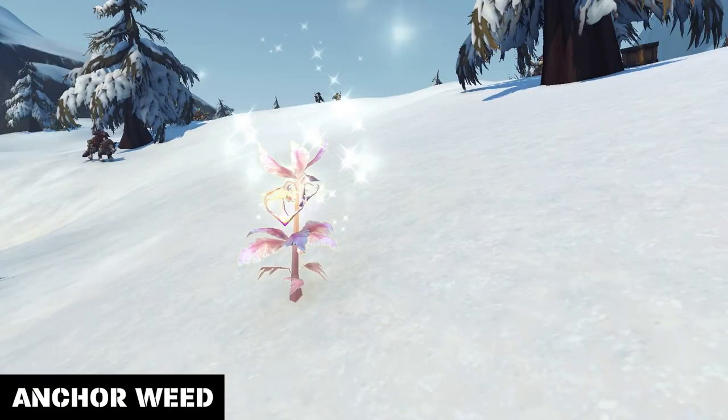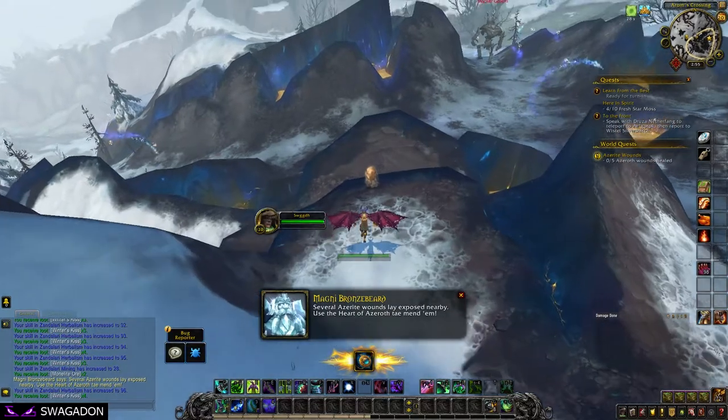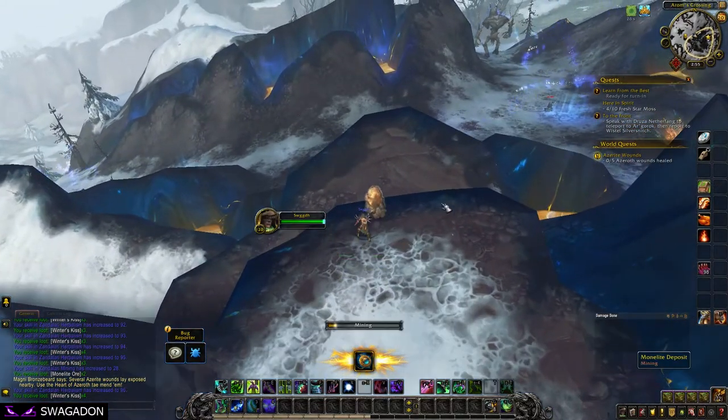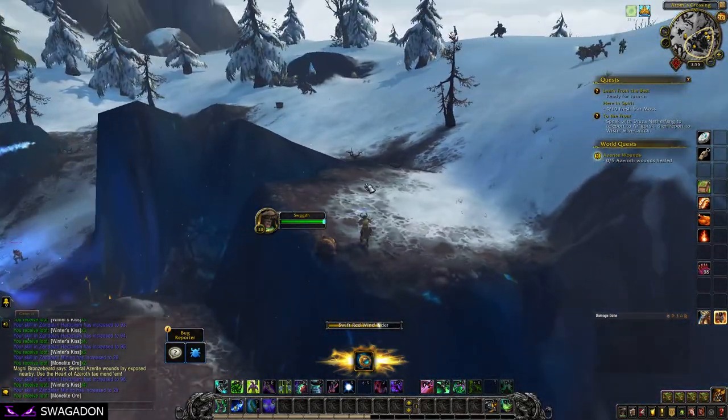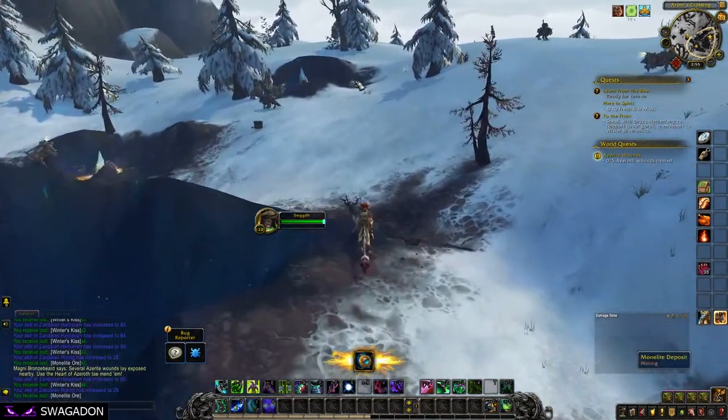Anchorweed is the green quality herb, but it's not actually all that rare. It appears to have its own nodes and can be found pretty much anywhere you would find other herbs, so it's fairly easy to farm up. This is good because it looks like Anchorweed will be required in all flasks.